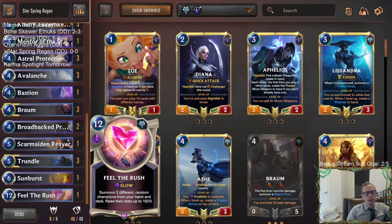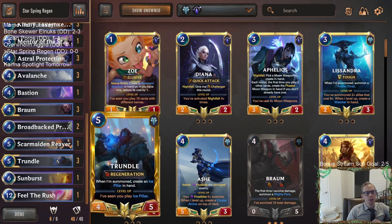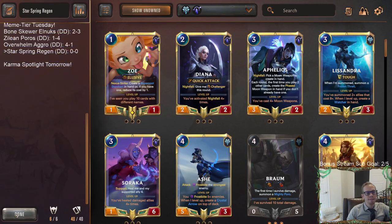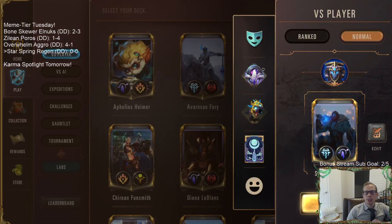If the Star Spring's not working, we've got one copy of Feel the Rush to put in ten-ten Braums and Trundles as our other top end card. So we're going to go play our five games in normal.